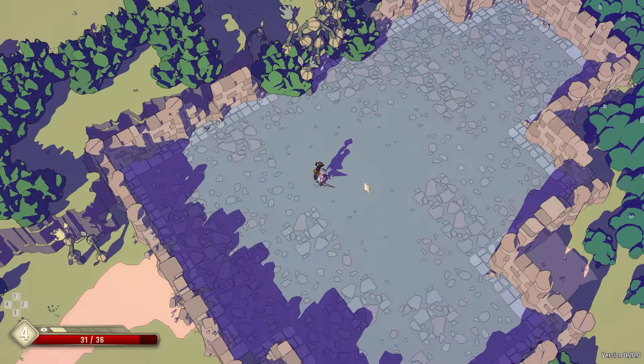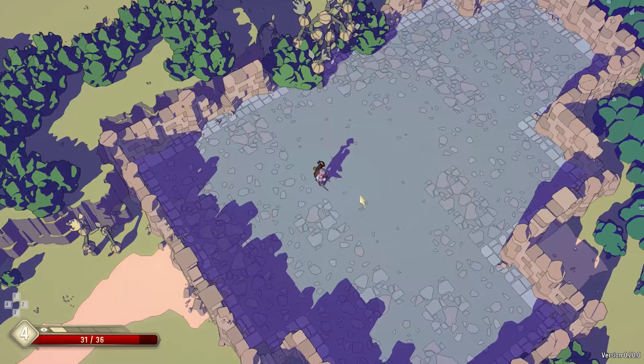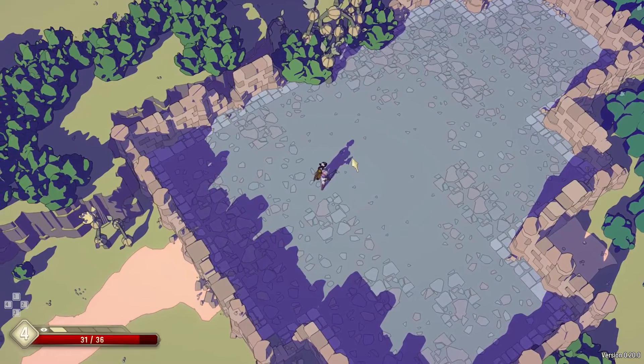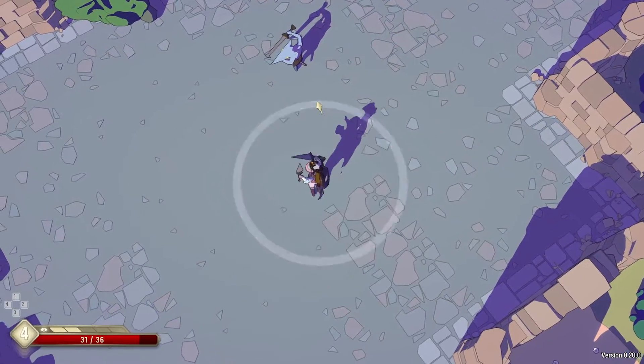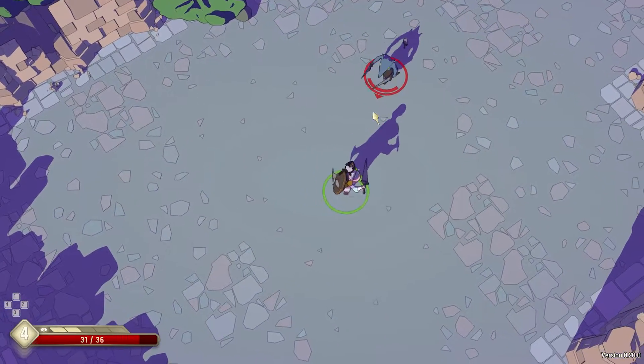Now I've changed my loadout to a sword and dagger combination. A sword and dagger combination is pretty well defensive because you can use the dagger and the sword to parry. But the dagger also has a different trick — you can use it to throw. Normally you can just stab the dagger as a different sword, but if I do a charged-up attack it will throw the dagger. There we go — that was a good use of a thrown dagger.